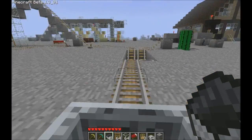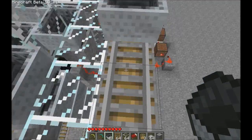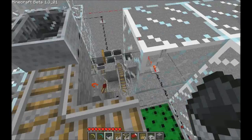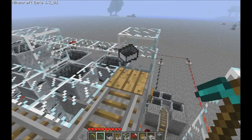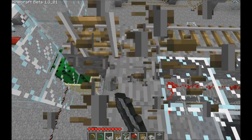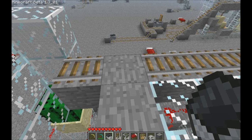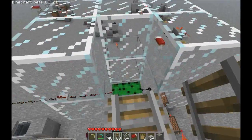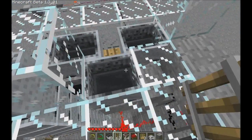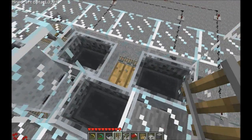If you do put an additional cart in, it will send it up here, bypassing all these stacks and falling into a cactus, destroying the cart. This is not supposed to happen. If you keep adding carts, they'll just end up getting destroyed, wasting carts.